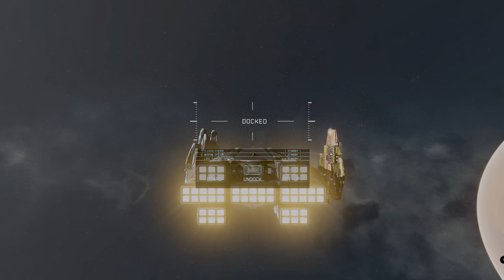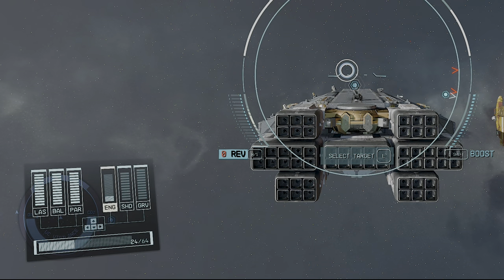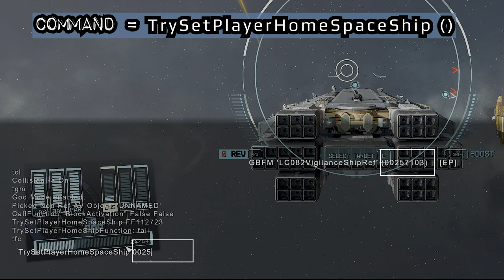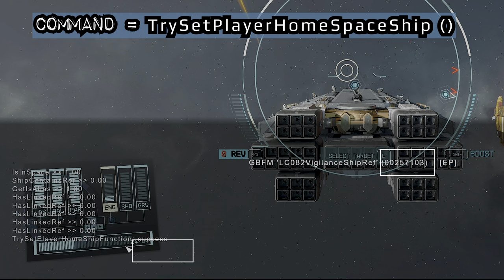When I got into the UC Vigilance, everything was fine — no damage — so I was able to fly it straight away. To make it your home ship, while in the view looking at the ship from behind, hit the console command, click on the ship, and make sure you have the GBFM Vigilance ship reference ID. Then enter the command: try set player home spaceship, followed by the reference number — which for me was 00257103. That will add the ship to your inventory.